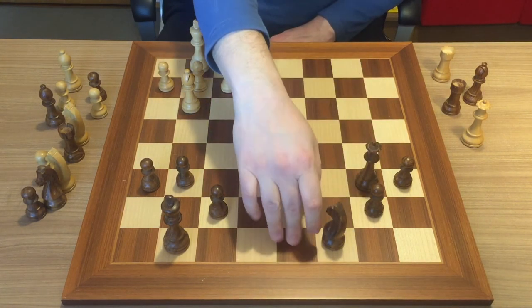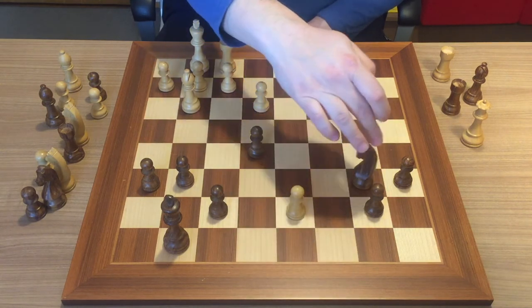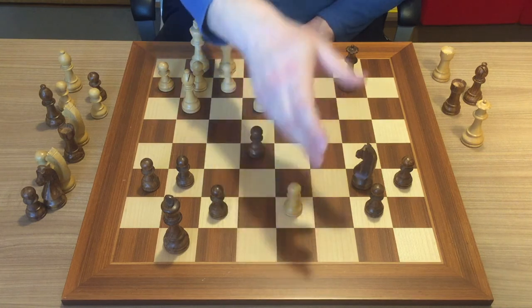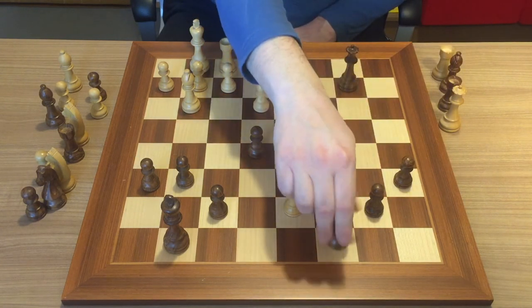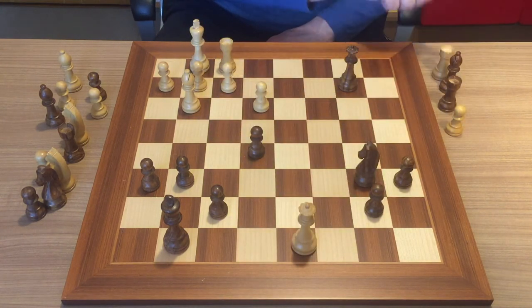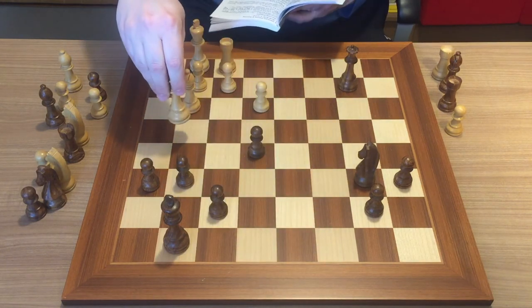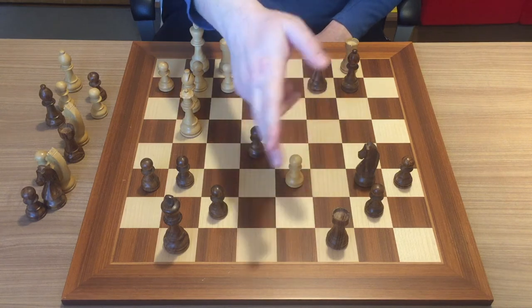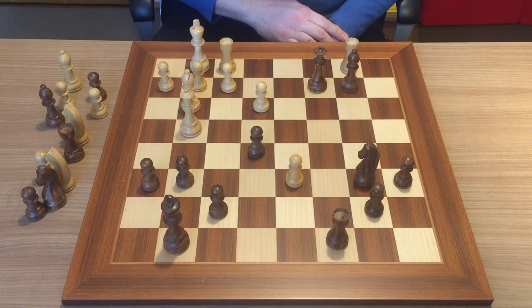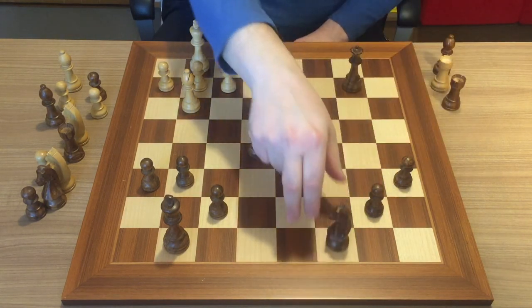Black cannot stop both promotion squares. He could cover d8, but then the pawn promotes to c8. Or if he stops the promotion on d8, the pawn will again go to c8. Or he could move the knight to protect c8, but then b8 is promotion. In the end, black can win the bishop in some variations but the promotion is unstoppable. So the idea is: you want to promote the passed pawn; to do that you remove the two pieces by taking the bishop to deflect the queen; queen takes rook; knight takes queen; and the promotion is unstoppable.